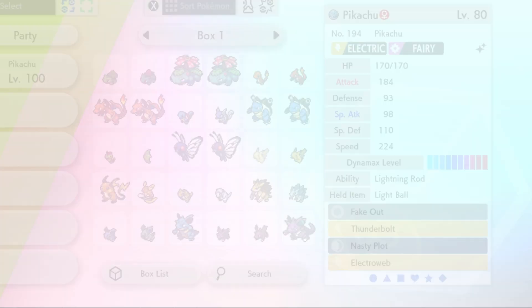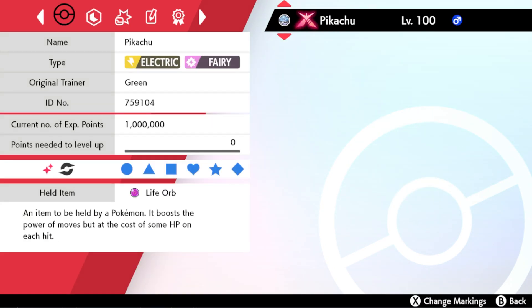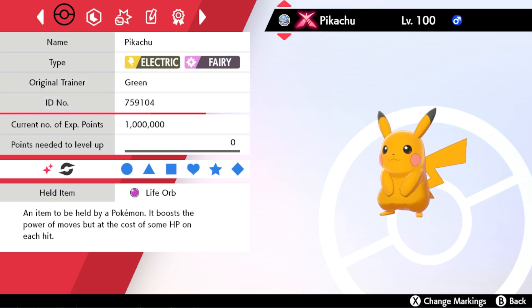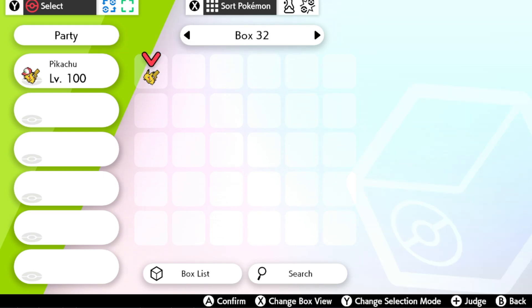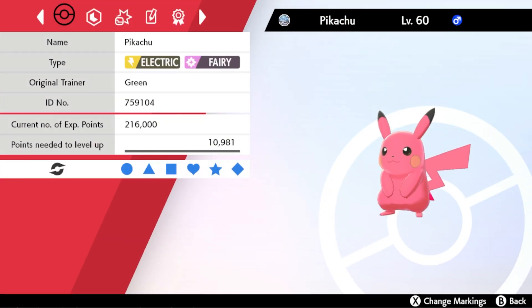Let me change back to a non-shiny Pikachu real quick. Here we go — you can see the icon on the non-shiny Pikachu here. Let's look at the summary. Look — it's the custom Pikachu right here with the new texture and Fairy typing applied.